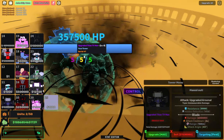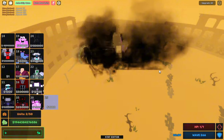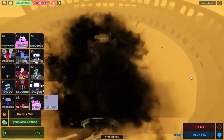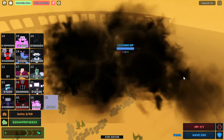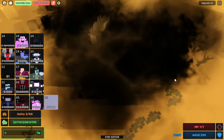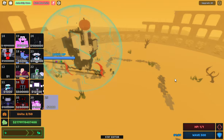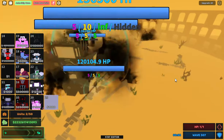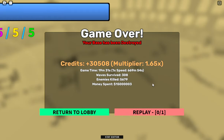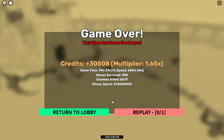Before we die, let's check UTTV's damage. That's like billions of damage, but right now we are probably almost dead because they are getting very far. Oh, they are near the end. Upgraded Titan TV Man survived at exactly 308 waves in Shield Endless. Let's get back to the lobby and see how far the Creator can survive.